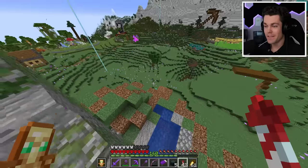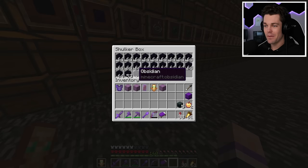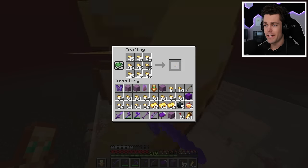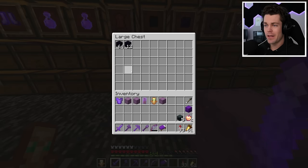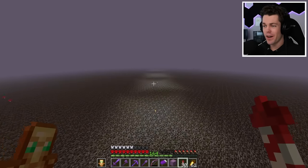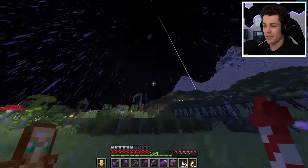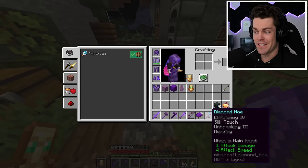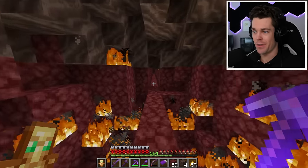Now up next is 20 stacks of obsidian, which is going to be super easy thanks to my bartering farm. I'm short by just one stack, so let's fly up to my gold farm, grab all this gold, turn it all into gold ingots, and put it all into my bartering farm. After letting it run a little bit longer, I finally have all the obsidian I need. Now up next is a pretty weird but super important item: 20 stacks of skulk. Luckily I have a pretty OP silk touch hoe, but it's kind of making me cringe that it's diamond. So I'm going to head back to the nether and find some ancient debris — this took me an entire shulker box of beds — and add netherite to my hoe.